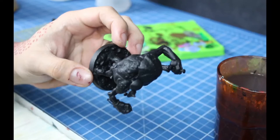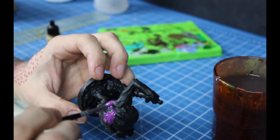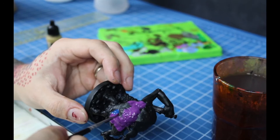I'll start by layering purple in random spots. Then I apply dark blue, also in random spots. Then I clean my brush and, with the brush still damp, I blend the two colors together.